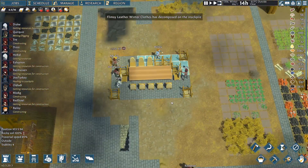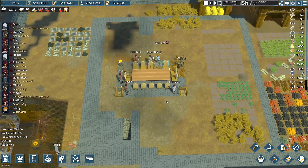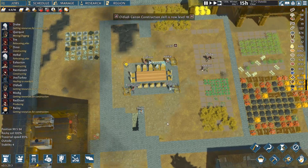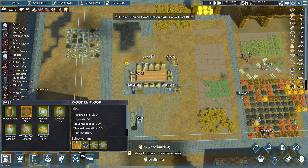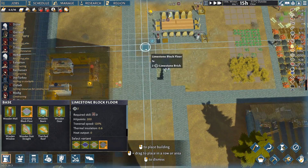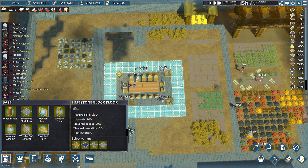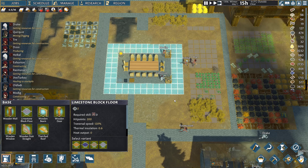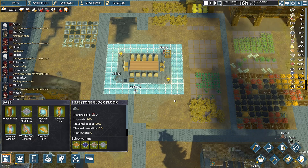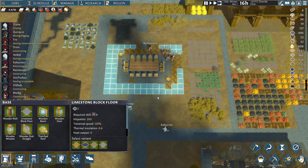Look at that — five of them working, bam bam, look at that happening so quick. We're going to give them new stuff to do almost immediately. Let them finish up what's there — good, they're all queued. Let's go ahead and put in flooring for the whole place. I'm going to add two more tiles of flooring around everything. That'll get them pulling a bunch of new stoneworks in to put the floor in. I think that's a great size honestly.